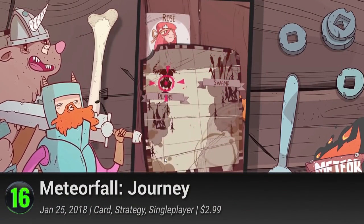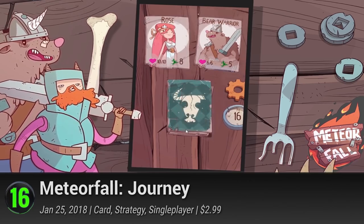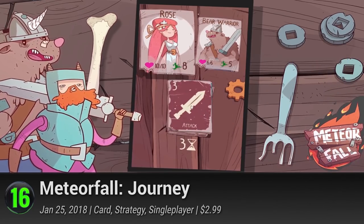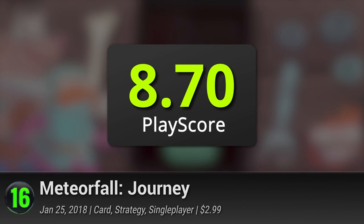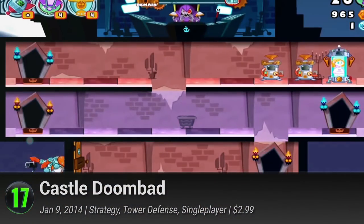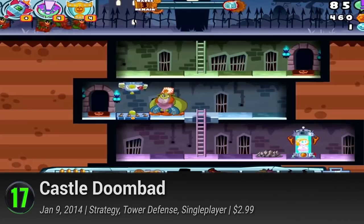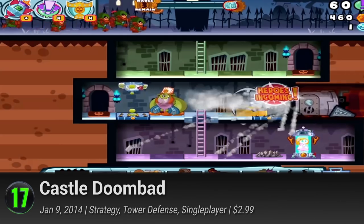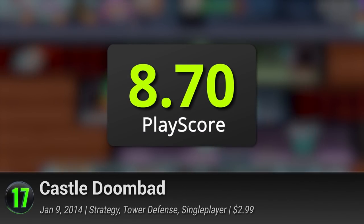Meteor Fall Journey — a hybrid of card games, roleplaying, and roguelike. Choose a class from among four adventurers and go forth in a monster-slaying quest in their whimsical cartoon world. It has a PlayScore of 8.7. Castle Doombad — self-dubbed as Reverse Tower Defense, help Dr. Lord Evilstein shoo away knights and princes from his castle and keep the princess to himself. It has a PlayScore of 8.7.